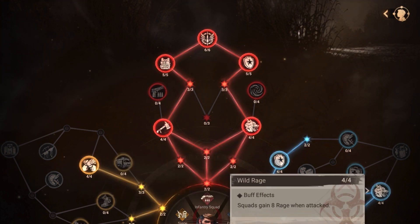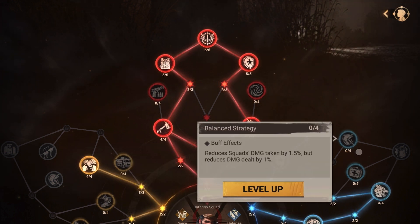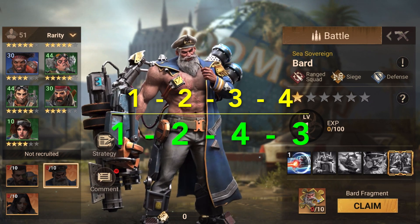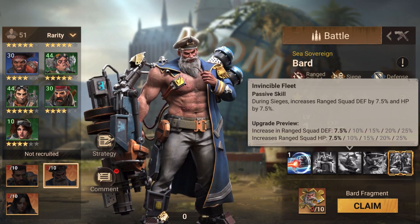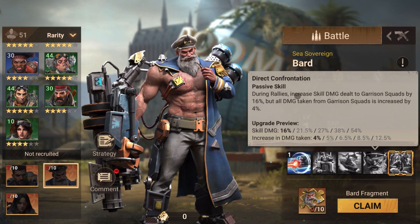Include some defensive capabilities to increase survivability. For skill sequence in a field fight, 1-2-3-4 is a good order. But if you're a rally captain, use 1-2-4-3, because the HP and defense buff from skill three can also come from a support hero, whereas the 54% rally skill damage from skill four is absolutely essential and should be prioritized.